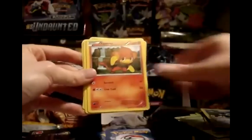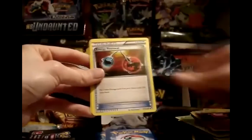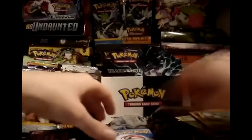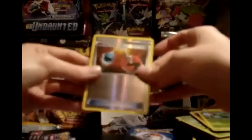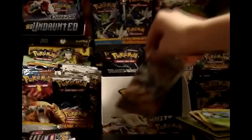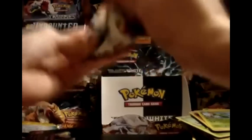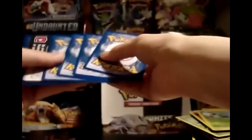Last pack setup: Potion, Klang, Pansear, Timber, Pansage, Darumaka, Energy Retrieval, and Maractus. My reverse is a nice Energy Retrieval — hanging on to that one. My rare is a Stoutland. Still haven't seen the Pikachu ultra rare, but it could be in this last pack. Either way, I've gotten the other two ultra rares from my box, and those are the playable ones — the ones I really wanted.